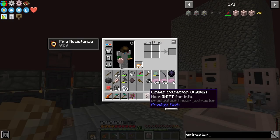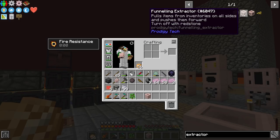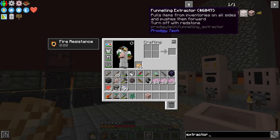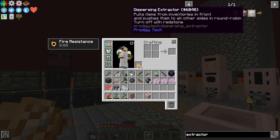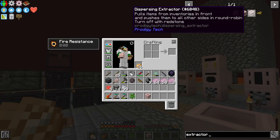This magical block that I discovered is a linear extractor. There are a couple other types. There is a funneling extractor which pulls items from inventories on all sides and pushes them forward, and you can turn it off with redstone. There's also a dispersing extractor which pulls items from inventories in front and pushes them to all other sides in round robin.